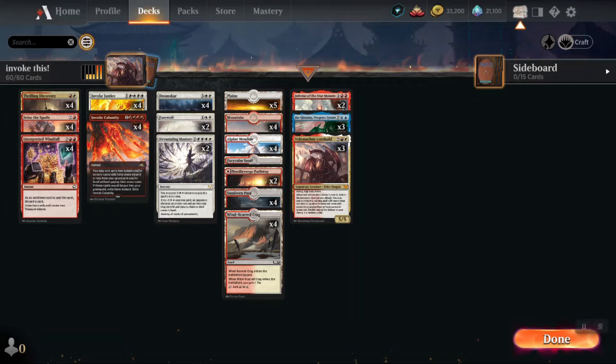Note that we can sometimes cast Jin-Gitaxias with treasures — it has come up. Five of the eight creatures are castable just with lands, and we can occasionally cast Jin-Gitaxias too. This is the deck. My favorite of all the invoke decks I made — some of these games are just insane and it was a blast to play.